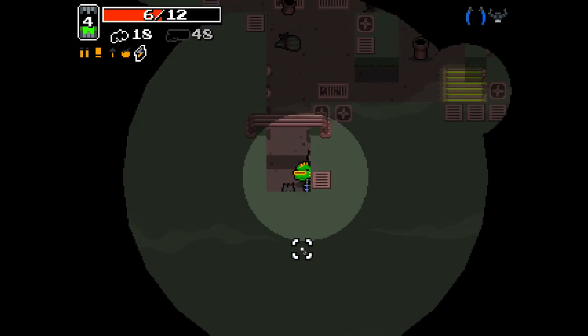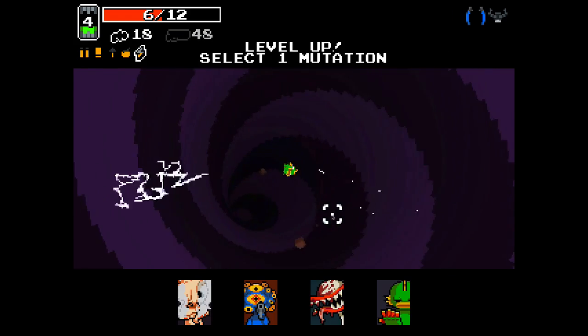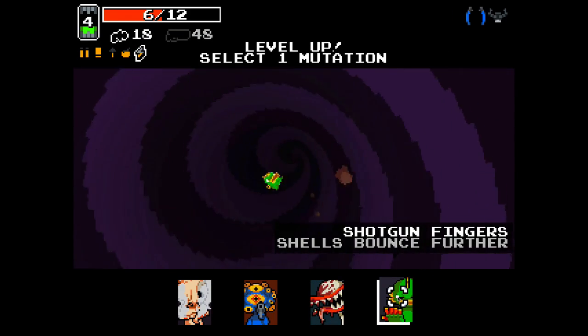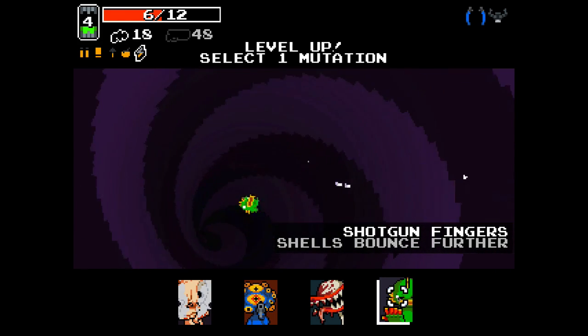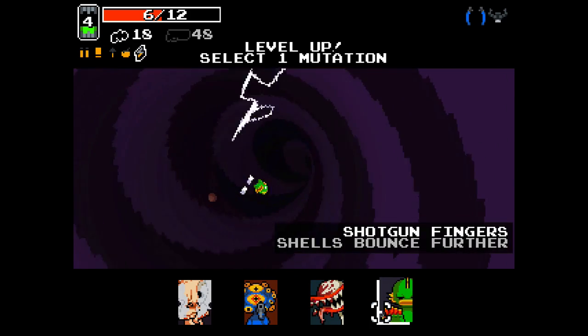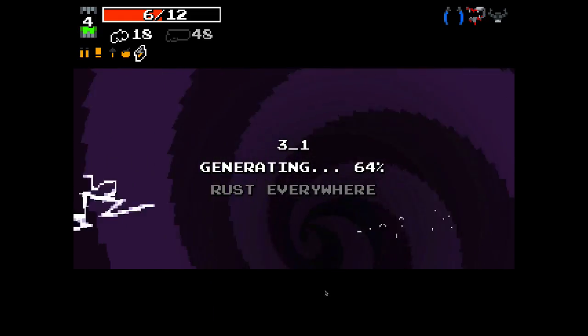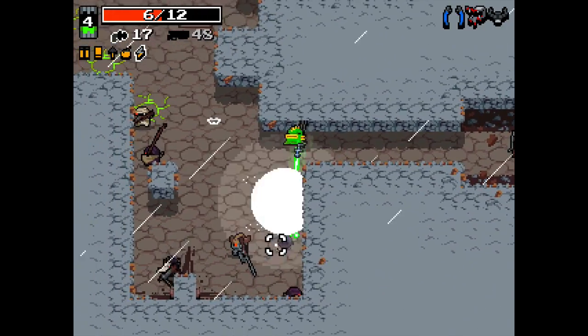This is a really easy sewer level, which probably means the next level is going to be balls to the walls. I really should take Shotgun Fingers because I have a double shotgun, but I don't feel like I'm actually going to keep it for very long because the double shotgun is kind of impractical. I've got to take Bloodlust because I'm going to assume I'll switch the double shotgun up for something else.